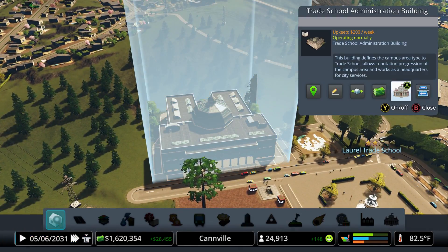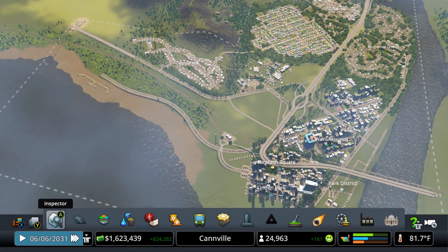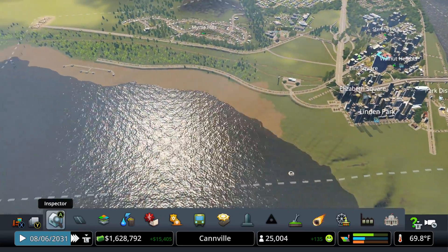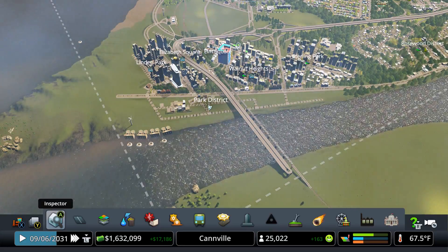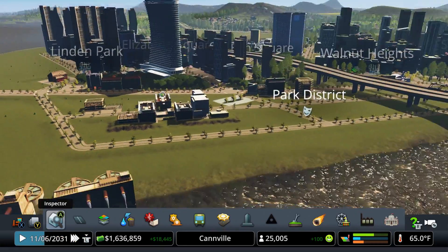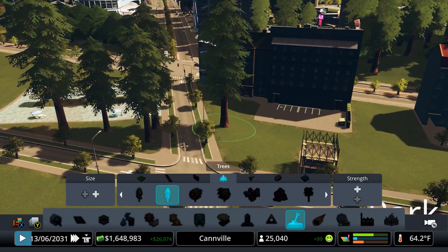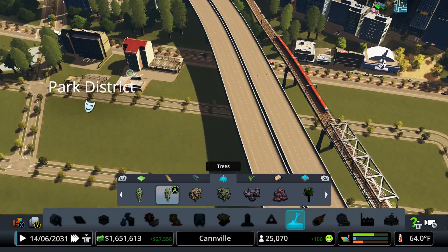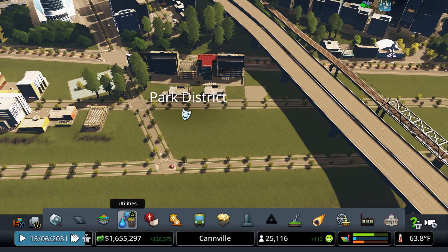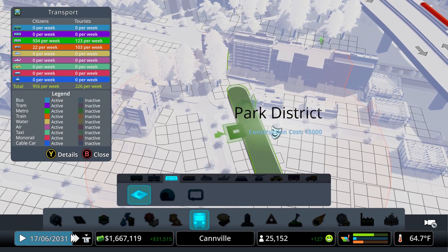I'll go ahead and put the game on three speed while that builds up. Let's check on our university - the academic year is almost there, and everything else for the most part is doing good. Our budget went up because we got rid of all the floating garbage collectors - so that's cool. Once you got rid of them you get like an extra five to six thousand income weekly, which is coming in pretty nicely. I think we should be good. A lot of folks are gonna want to visit here.